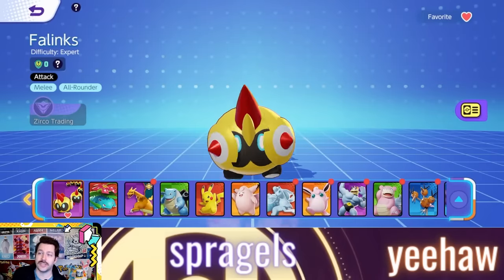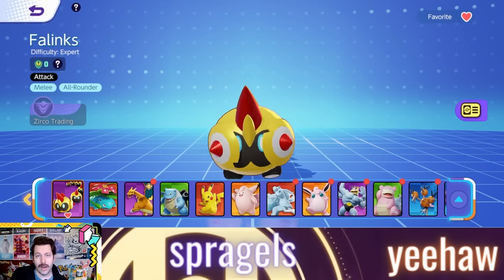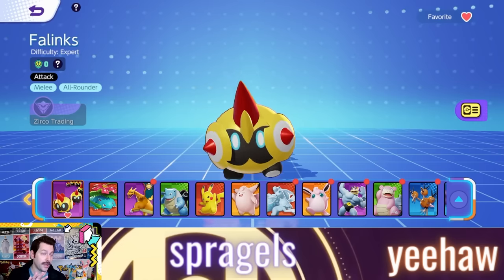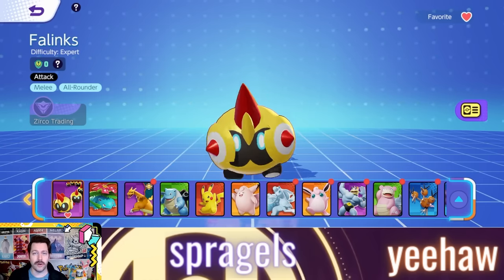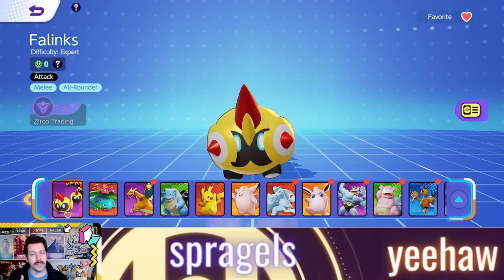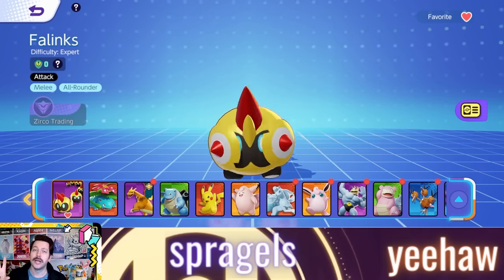Phalanx is our expert difficulty all-rounder coming to Pokemon Unite, and without question one of my favorite designs as of late. We're going to go through all the moves, all the items that work well for this Pokemon, how you possibly unlock it cheaper than normal, and a bunch of stuff in this video.